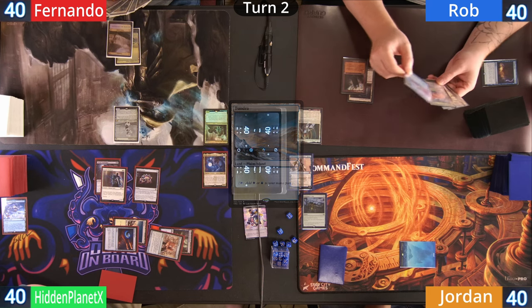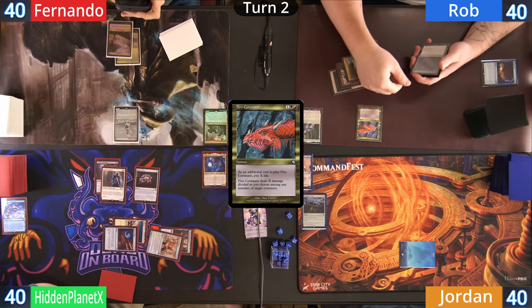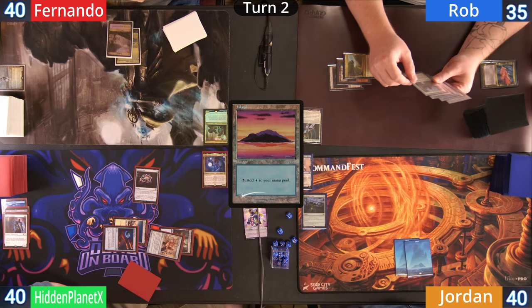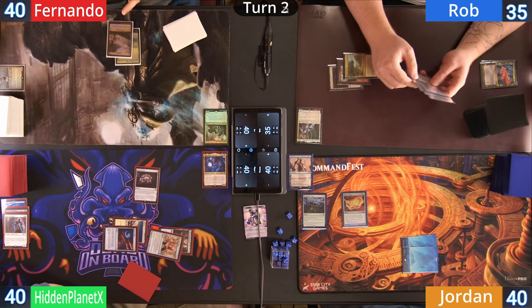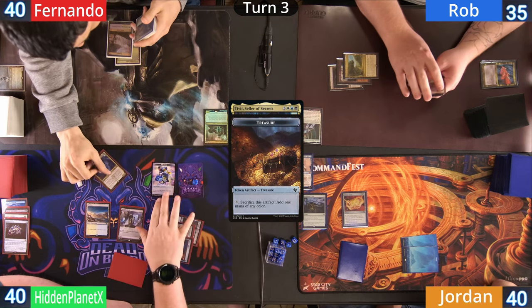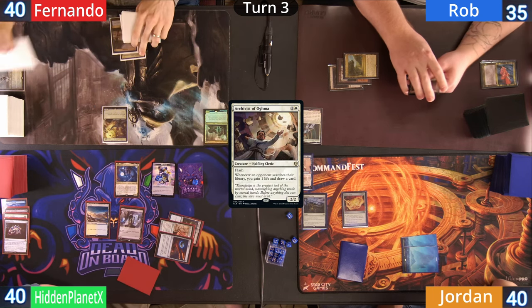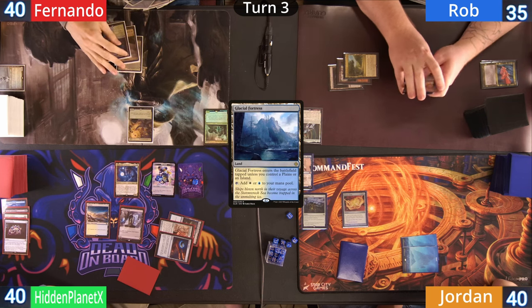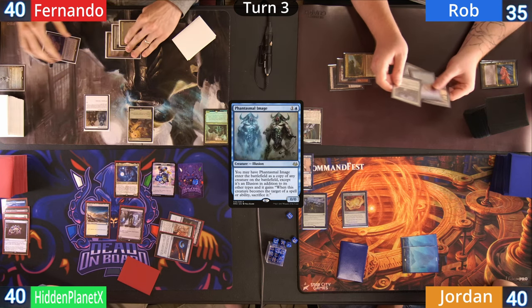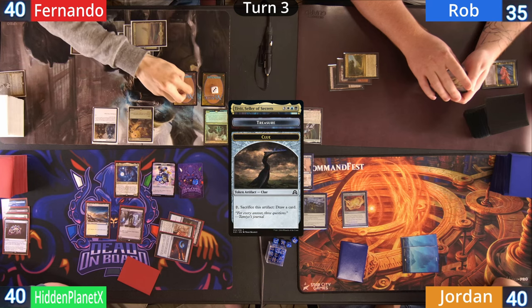Fernando plays a Tundra as land for turn. Rob has an Exotic Orchard and pays five life into a Fire Covenant to wipe the board, giving a card to Fernando off the Esper Sentinel. Jordan has another Island and casts a Fellwar Stone for two. Hidden plays an Ancient Tomb as land and with the help of his Lotus casts his commander Tivit, with Hidden gaining four treasures and one clue off the ETB. Fernando at his end step flashes in an Archivist of Ogma. Fernando then plays a Glacial Fortress as land, an Arcane Signet, and follows it up with a Phantasmal Image — entering as a copy of Tivit — giving Fernando two treasures and three clues.